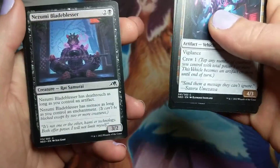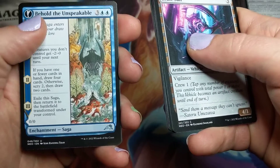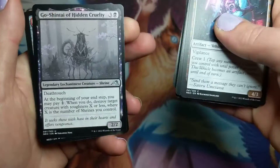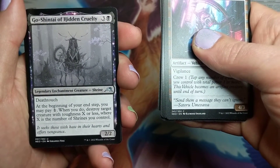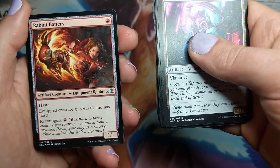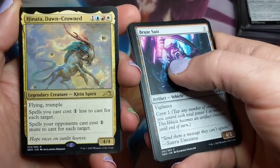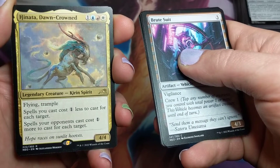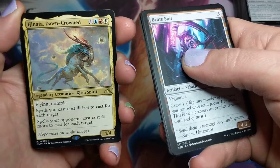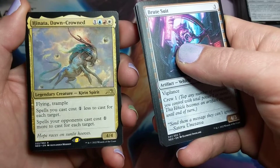Synthesizer. Blade Blizzard. Behold the Unspeakable. Naomi, Pillar of Order. Koshintai of Hidden Cruelty. Rabbit Battery. And... drum roll... Hinata, Dawn Crowned — flying, trample. Spells you cast cost one less to cast for each target. Spells your opponents cast cost one more for each target. So wait, okay — I'm going to make a Hinata deck and a Naruto deck. Is that what's going on?